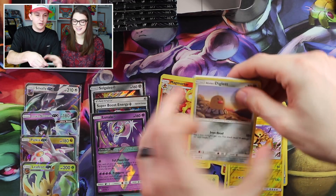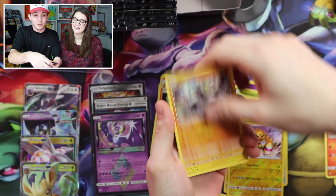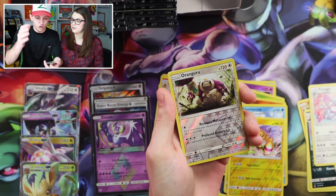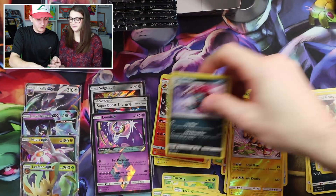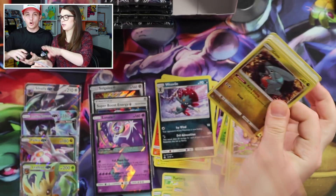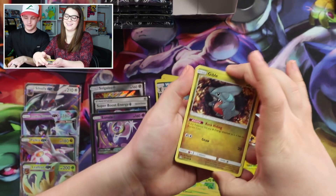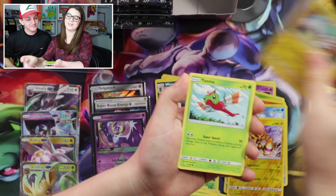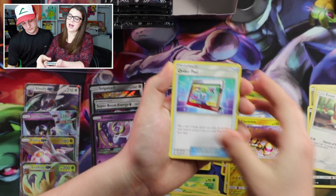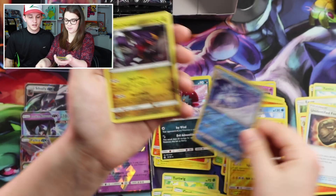With about seven packs left, we still have a chance of another Ultra Rare. I'm already pumped about this box. Piplup, Shinx, Skunk Tank, Gardenia — Gardenia is a type of flower, you know. Gible, Pachirisu, Yanma, Murkrow, Eevee — that's a different art, so cute — Order Pad, Monferno, Unidentified Fossil, Alolan Sandslash, and Garchomp! There's the Garchomp.